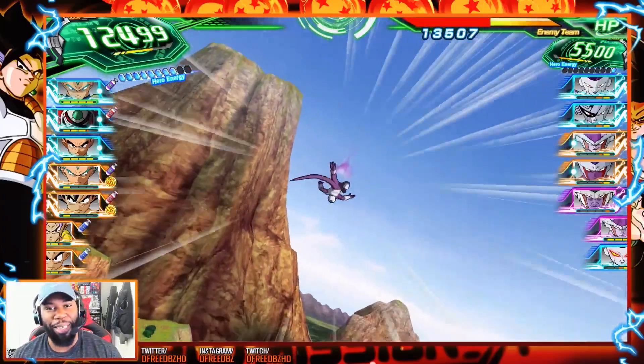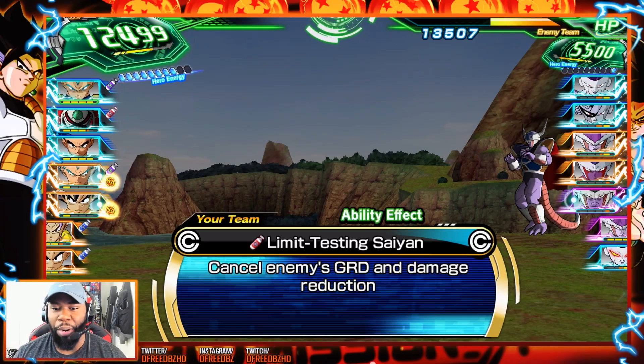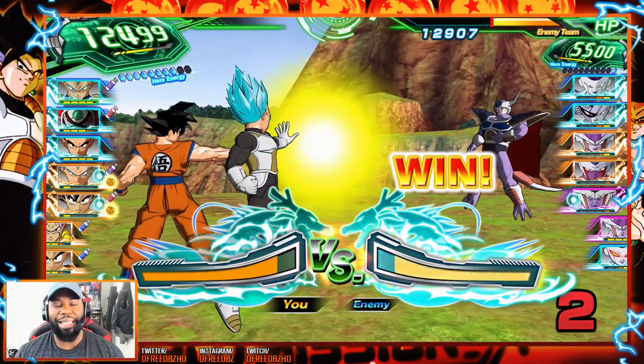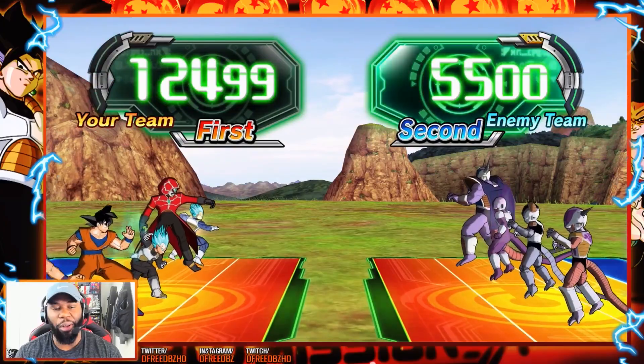Depending on how much we do here, I might actually have to sabotage the rest of this turn, which is hilarious. We're doing way too much damage. Initially I had Dai Shinkan on my team as well, but it was just too much damage — I couldn't actually make it to where I was able to do what I wanted to do. I guess it doesn't really matter as long as I get the ultimate unit.